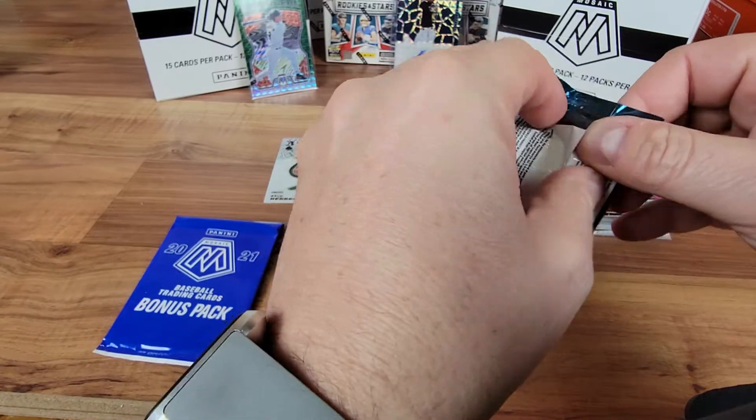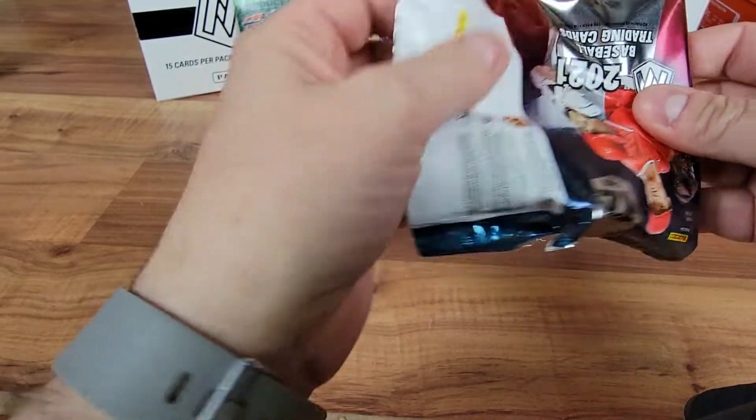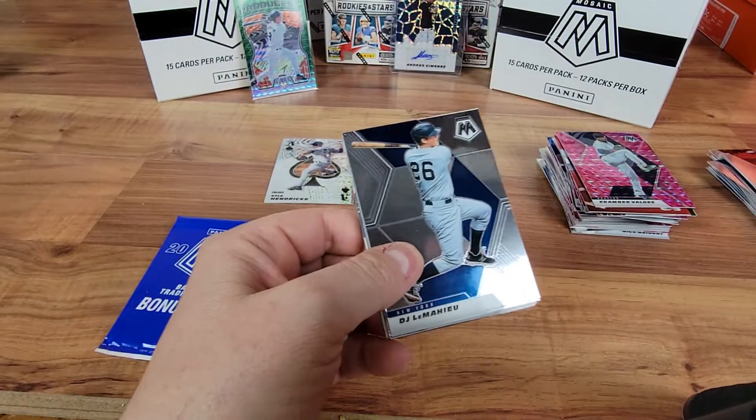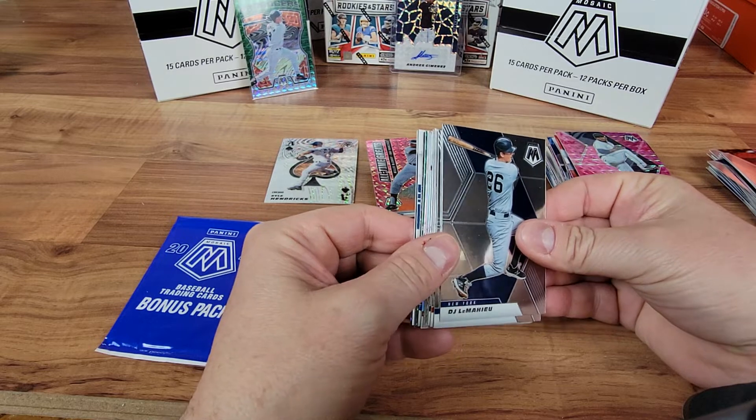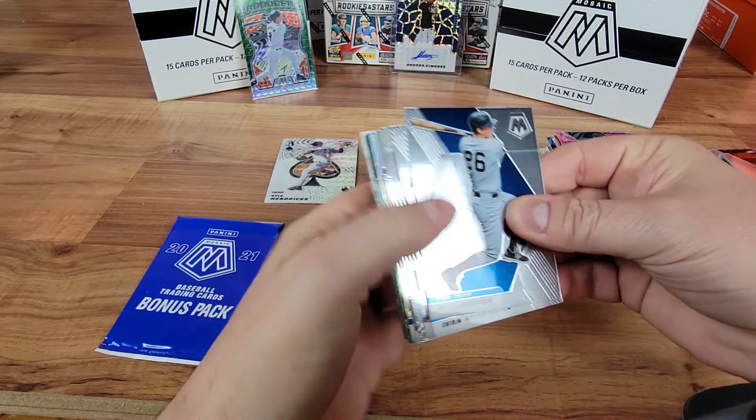Emily, your pile of empty packs is starting to look a little bit like Mount Everest over there. Last pack for baseball. I think Dad's just going to rip football — not going to go super fast, but we got to get this video rolling.